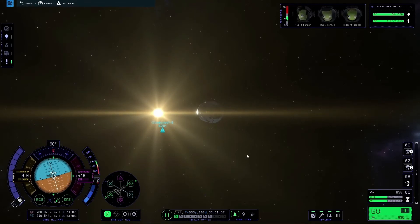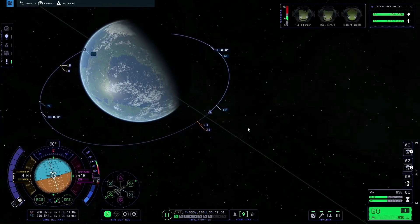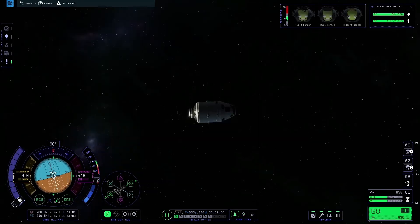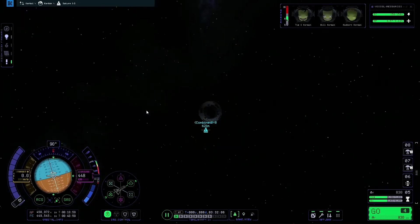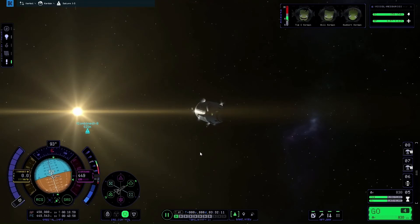We are flying pretty much in formation now. As you can see on the map, there is no discernible difference between our two orbit lines. The next thing to do is point the ship at the target by pressing the target button on the SAS control bar.